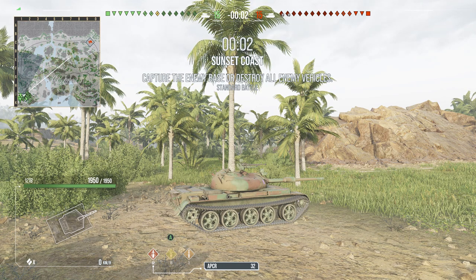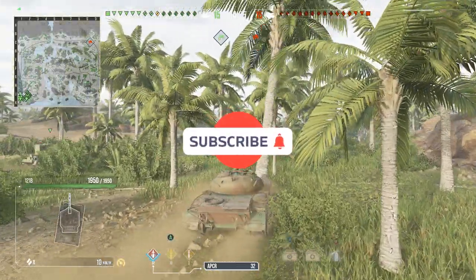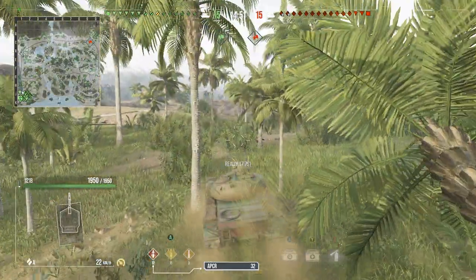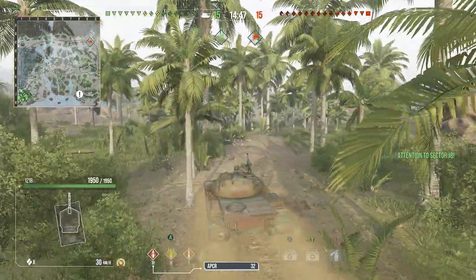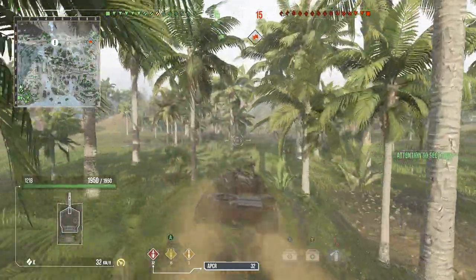Here we are at Sunset Coast, standard battle — all tier 10s. Let's go to the one spot everybody wants to go to: let's rush up the hill on alpha-bravo one-two, Charlie one. Let's get up there and see what we can see.